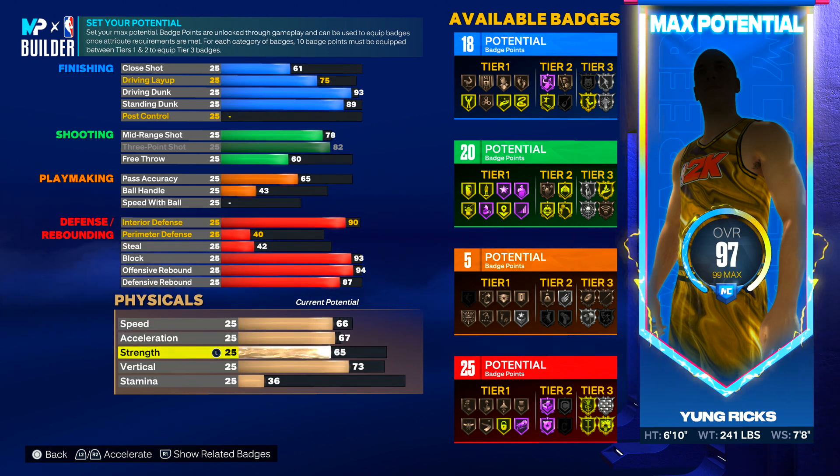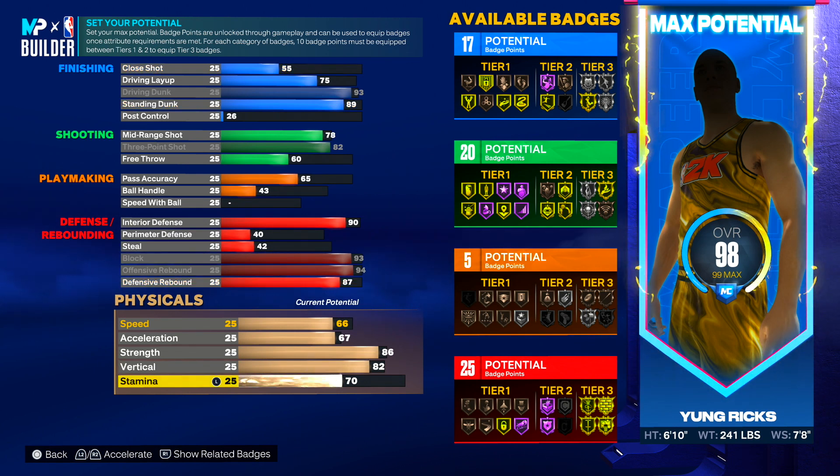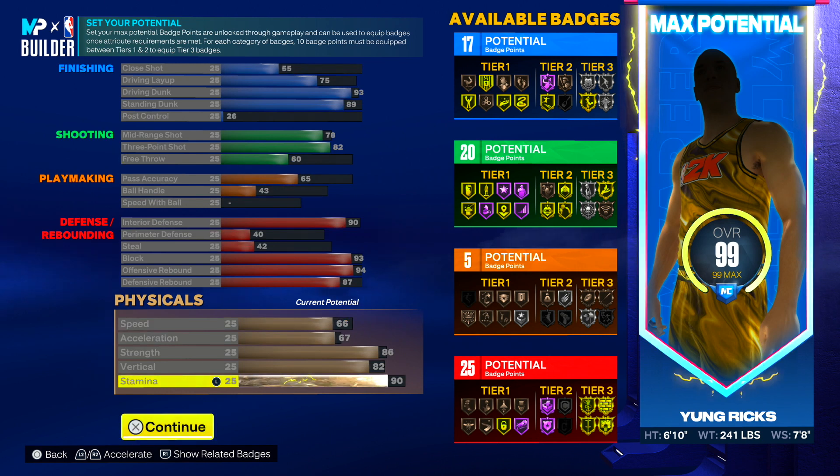Strength, put it at 86 — we need strength this year to bully centers in the paint. For vertical, go 82 so we get those driving contacts, standing contacts, pro alley-oop contacts, and the dunk packages. For stamina, go 90 and you'll have a 99 overall build. As you can see from the clips, this build is insane.